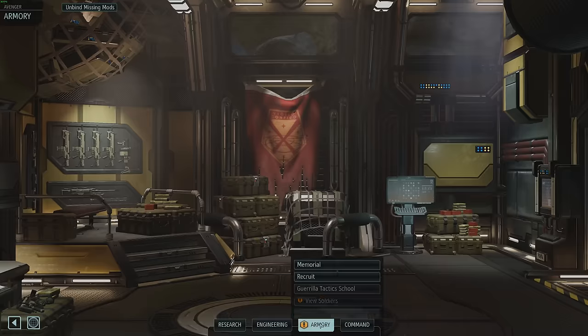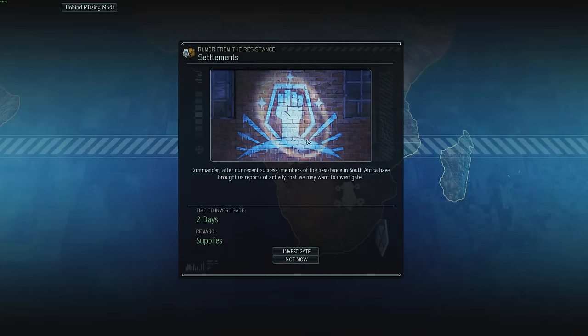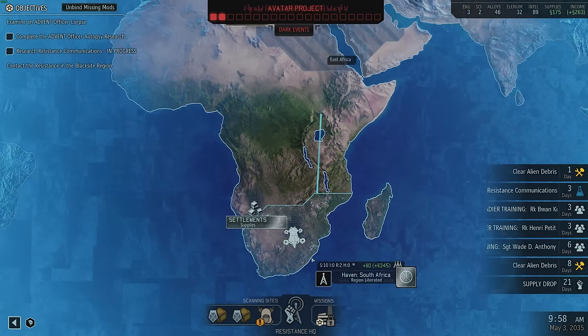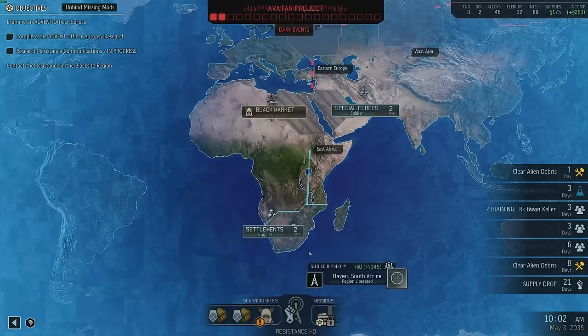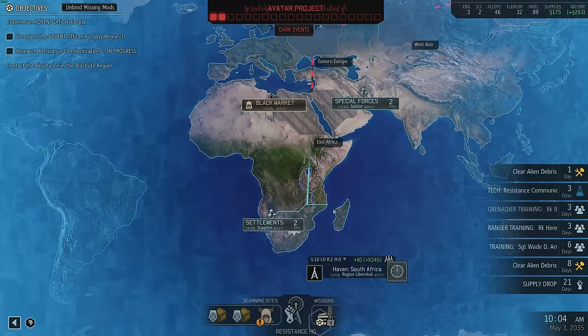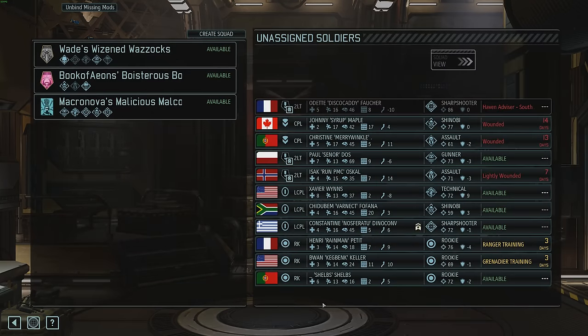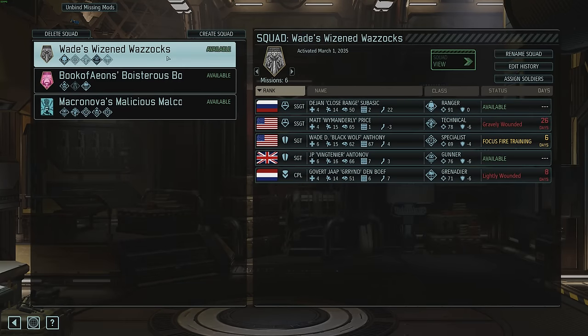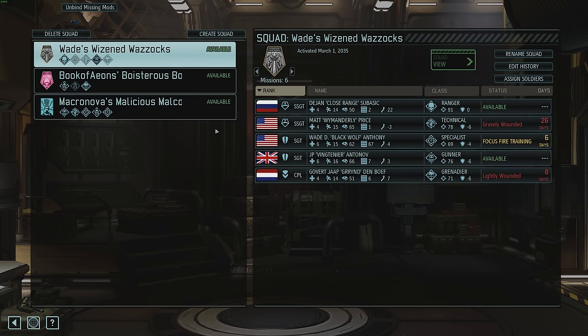As for the rest of the stuff, first let's go look at the geoscape - because I can actually see it for once. I get supplies, apparently. There's no reason to stay here and scan. I have a soldier up here and supplies down there. I need to contact a region, but I can't do that until I do resistance comms. So I guess the only real thing then is squad management, and I'm not sure if I want to do this now. I think I want to do this later when I have time to think about it - maybe I'll highlight it at the end of the next episode.